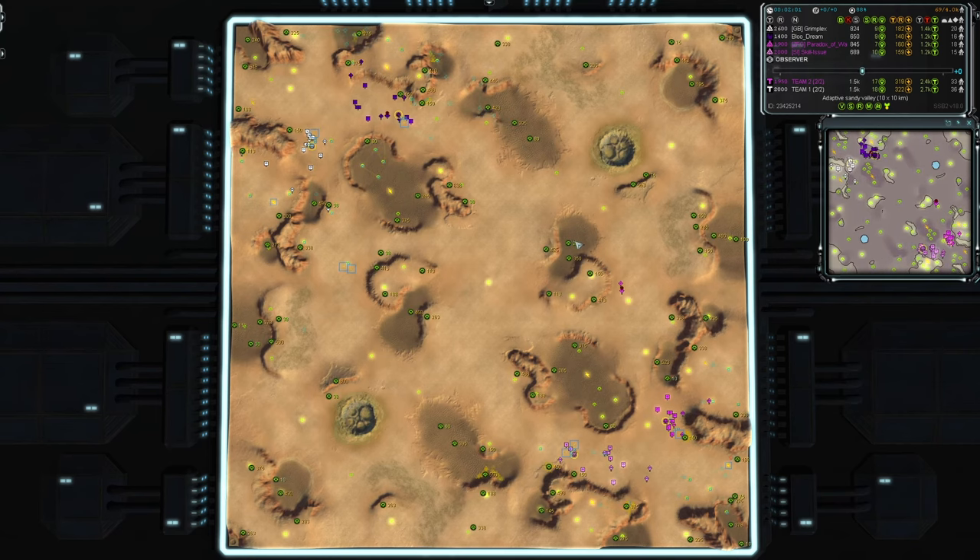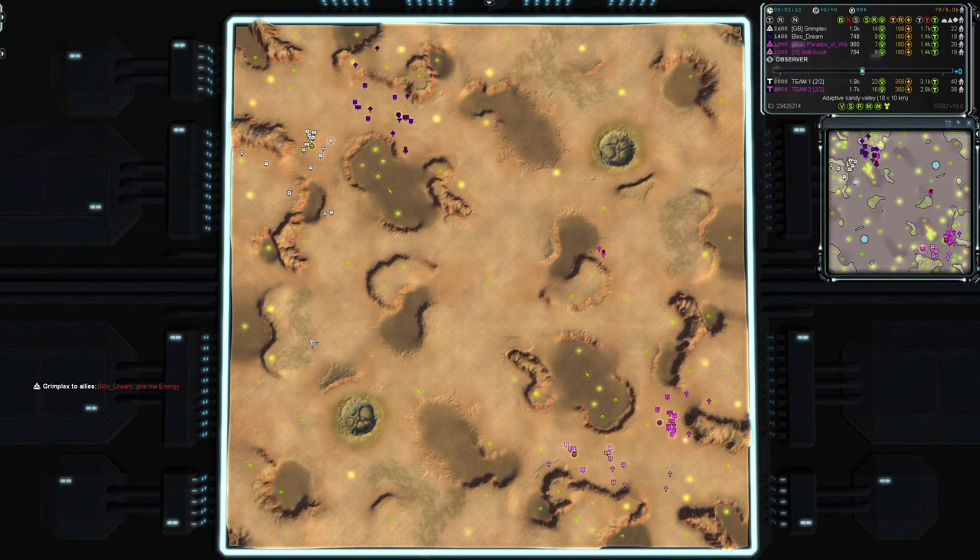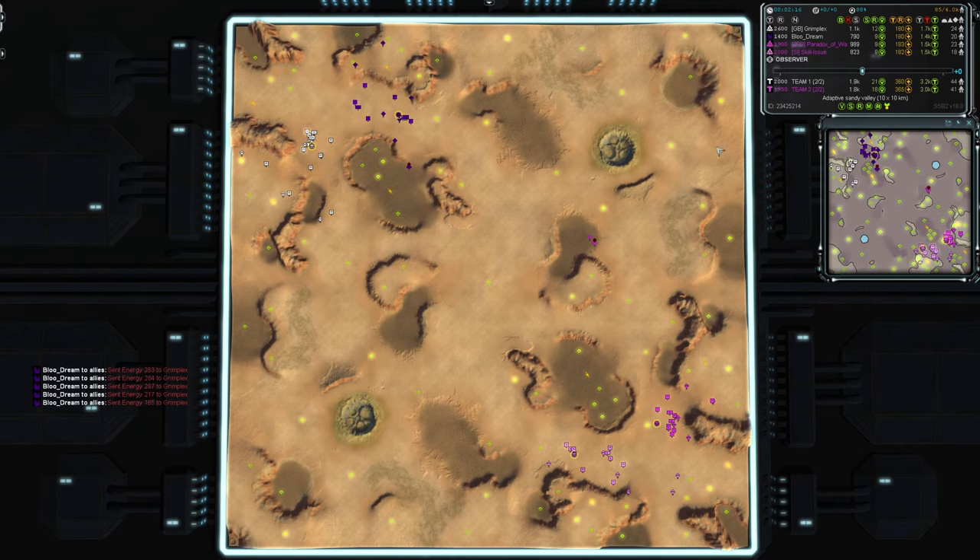It's got these salt pans, and each of the salt pans has a decent amount of reclaim — not a huge amount, but worth picking up. A little bit on the cliffs above. Outside the main base there's only a small scattering of mexes, but they're still going to be important, especially these ones up in the corners.